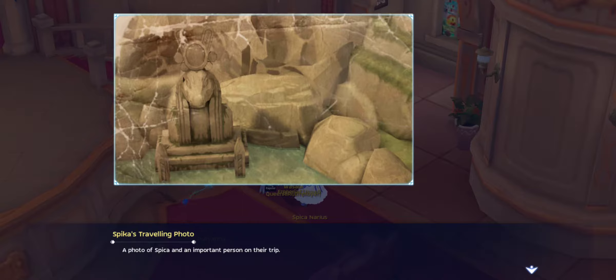Now go to this area of the map. You should find an area that sparkles, as you can see here. Then let's use our camera, and you can find that statue in the picture.